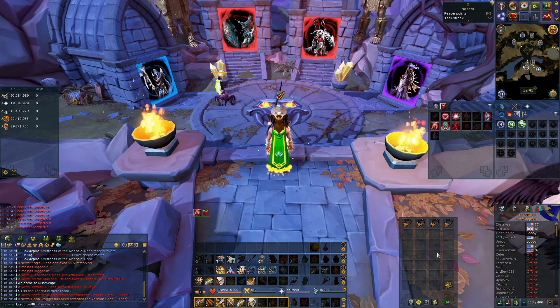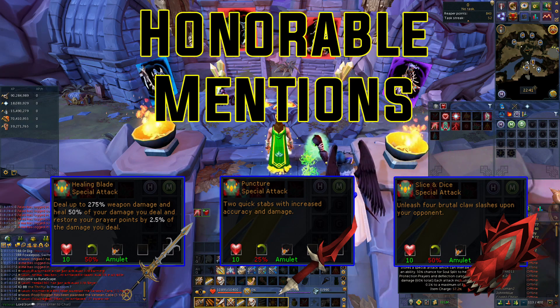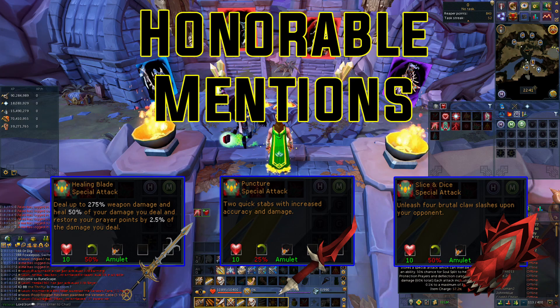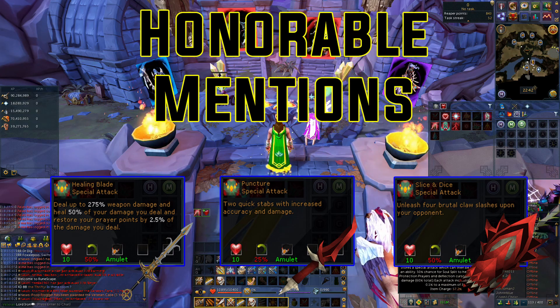For those of us that can't fork out 300+ mil for a Statius Warhammer, I have some suggestions. A budget necklace has come into play for me many times — whether I'm doing ED3 trash runs, mid-tier bossing, or even high-tier bosses as a switch. If you end up getting one necklace, you can rotate between Guthix's Staff, Dark Bow, Dragon Dagger, and Dragon Claws because they're cheap and inexpensive, cycling through those special attacks for whatever boss or situation you're in.